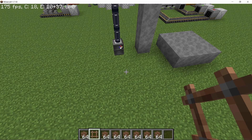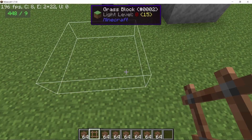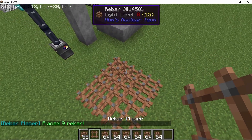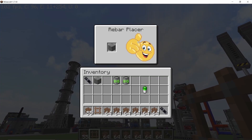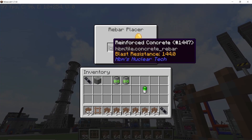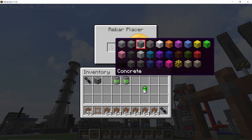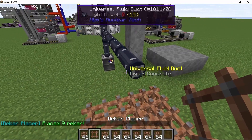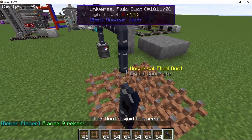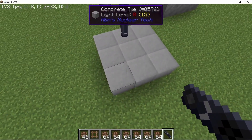Filling up a big area manually is a pain — that's where the rebar placer comes in. It requires rebar in your inventory, even in creative mode. With the rebar placer you can place down multiple rebar blocks at once, taking them from your inventory, and then fill them all up. Shift right-clicking the rebar placer lets you set what kind of concrete you want — for example, concrete tile. Setting that and then filling with concrete will produce concrete tiles.